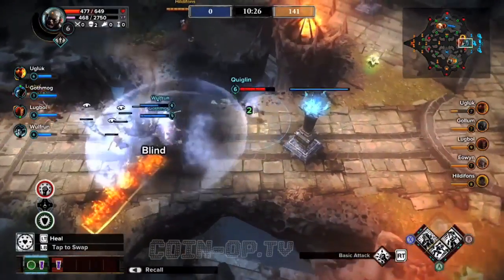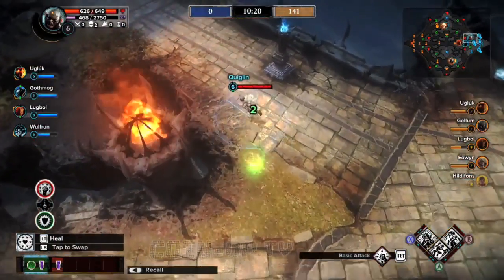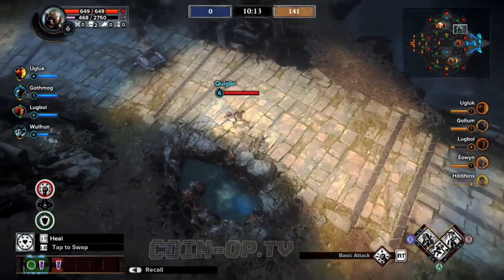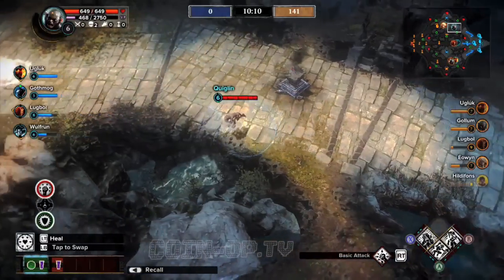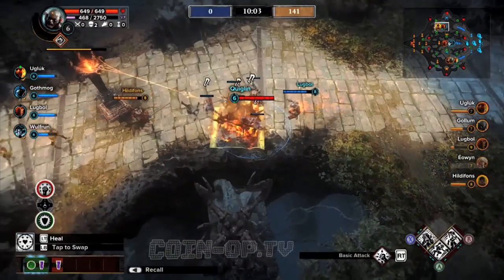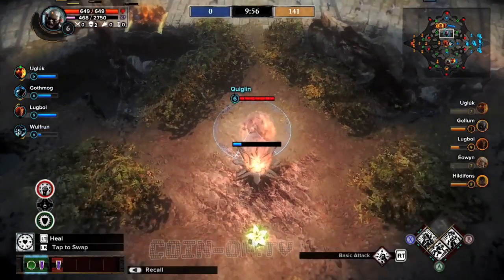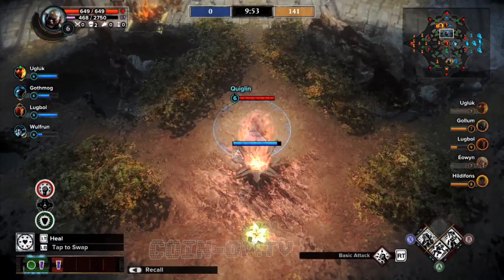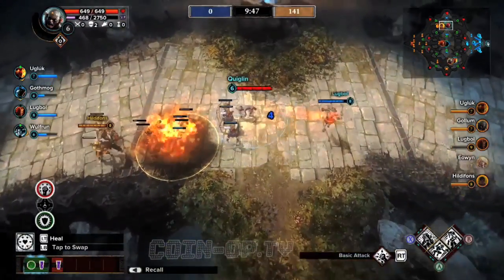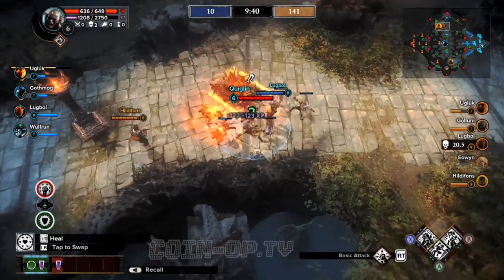Listed next to the diamond on the right is the basic attack — that's your right trigger. The back button or select button is the recall, which is how you jump back to the base to heal. In the bottom left is your belt, where you can slot relics and then slot gems into the relics. As you increase in level more of your belt opens up and gives you extra small bonuses.